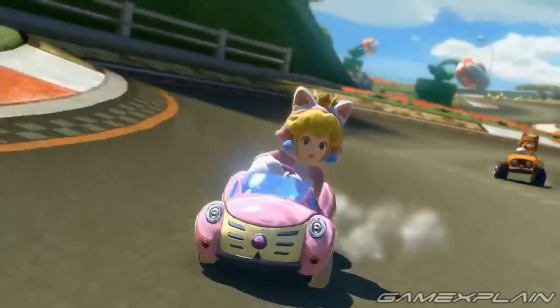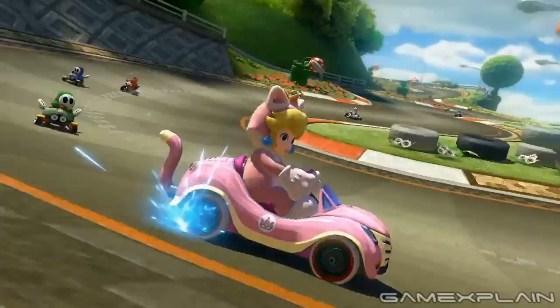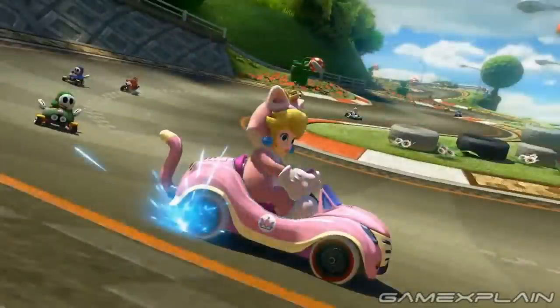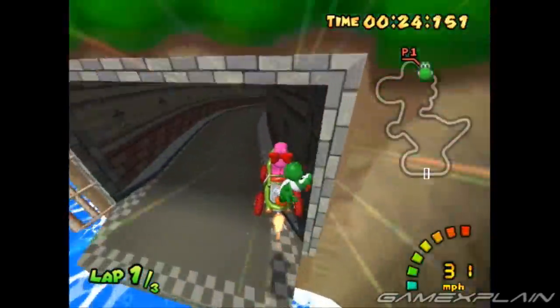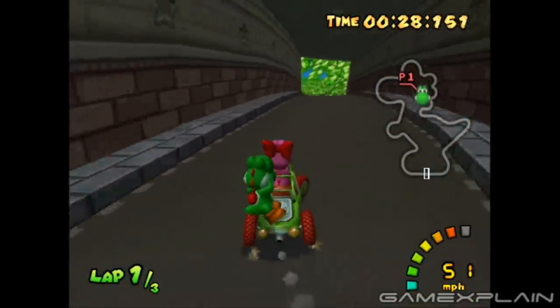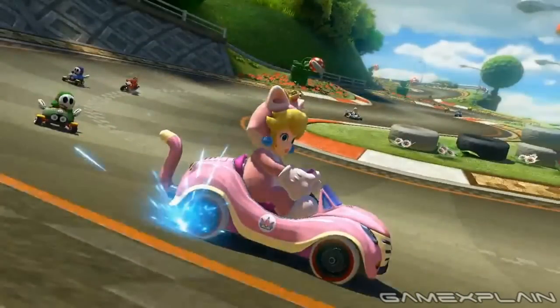There's also a new corner cut at the base of the S-turns, with only tires blocking the path you can otherwise boost through. Unfortunately, all these corner cuts seem to have come at an expense, as a tunnel that was present in Mario Kart Double Dash — which served as the exit of a cool shortcut requiring a leap of faith just before the S-turns — is nowhere to be found. Though it was also missing in the Mario Kart DS remake, so it's really nothing new.